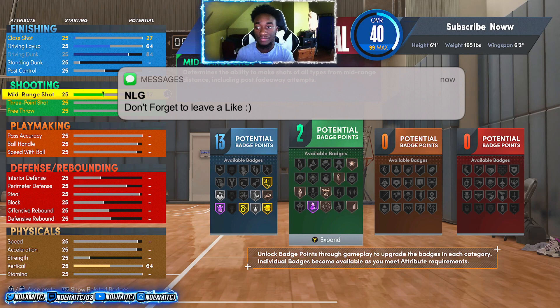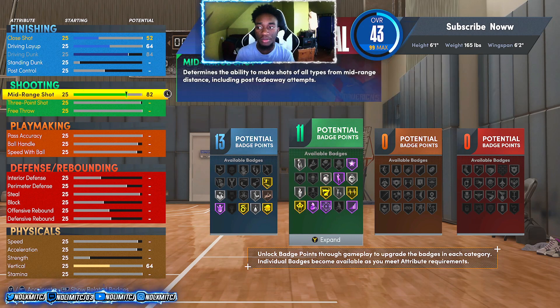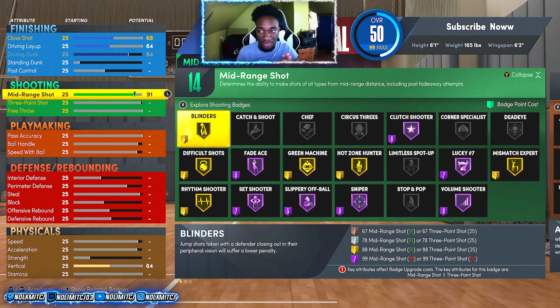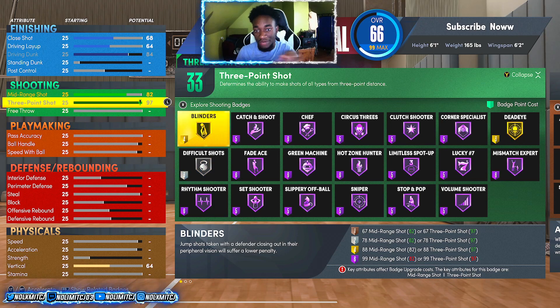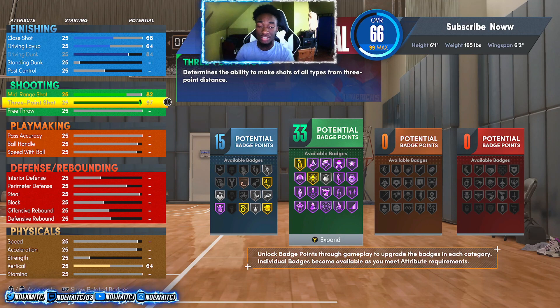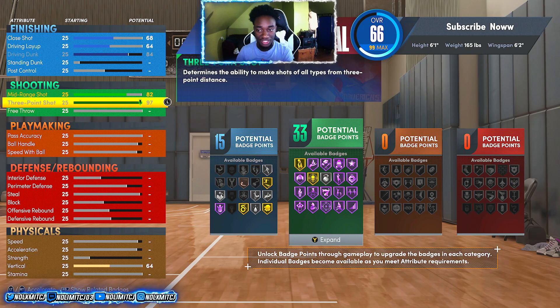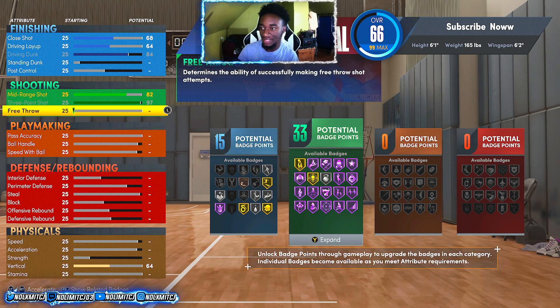For shooting, upgrade your mid-range shot to an 82. I know you won't be able to get Blinders Hall of Fame - you'd need about a 90 to 99 mid-range for that and this build just doesn't support it. With the 6-2 wingspan, you won't be able to get Blinders Hall of Fame anyway. So go 82 mid-range, then max your three-point shot to 97. You're going to have all these badges with this setup, and you'll get 33 shooting badges - no Scotty Pippen needed. I personally have 21 shooting badges on current gen with a 60% three-point percentage, so 33 shooting badges is going to be insane.